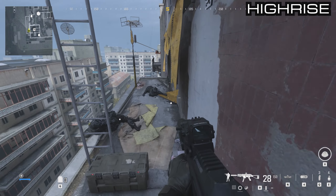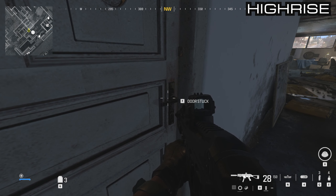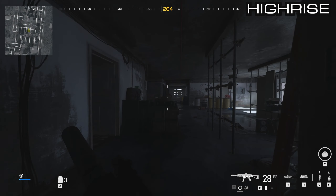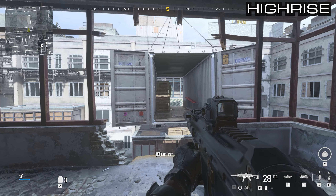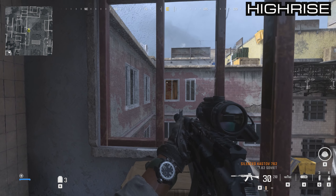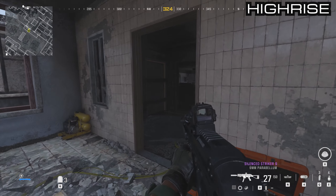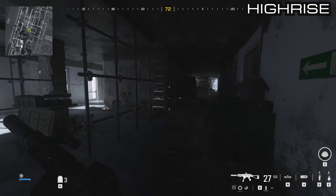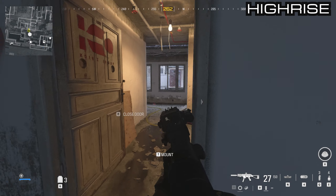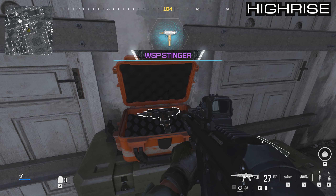Jump back out the window and over these boxes again. You'll see a door marked with arrows but it's stuck — there's a chair behind it. Go around to the middle of the floor, back out to where the container is swinging. Before you go across you'll see a window, and through that window you can see the chair — shoot it and the door will open. Run back, go in that door, and all the way around you'll see the small supply box which has the WSP Stinger.